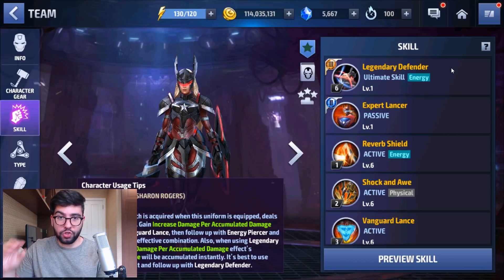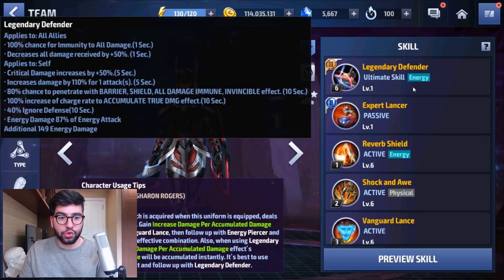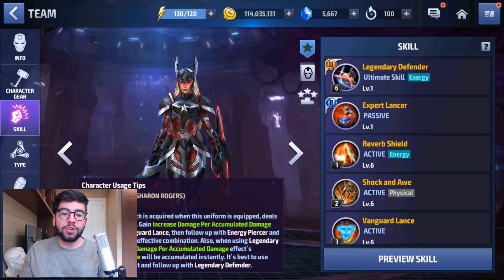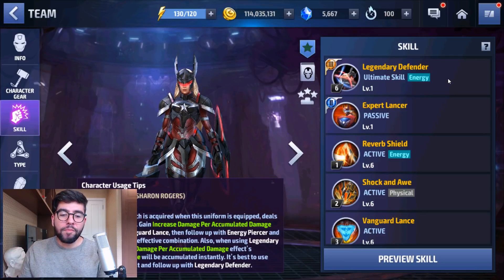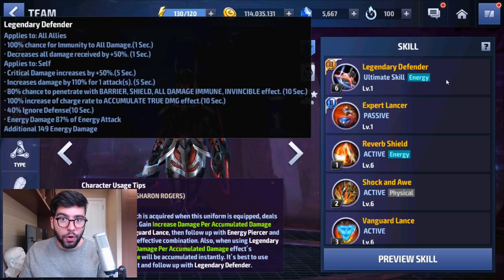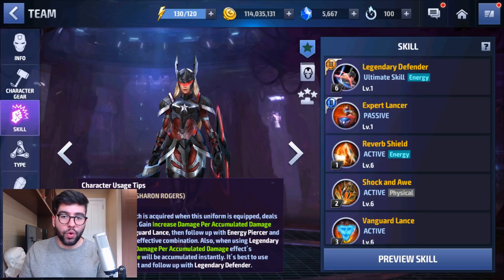Sharon Rogers' Tier 3 skill provides a very powerful effect for 3v3 situations, Alliance Tournament, Alliance Conquest, and certain Shadowland stages. Her Tier 3 skill also deals insane damage — it's probably the highest single-target skill in the game in terms of raw damage. She also has a moderate AoE and a very long penetration duration of 10 seconds. Keep in mind though, her penetration does not include super armor, so you won't be able to guard break opponents with her Tier 3 skill.